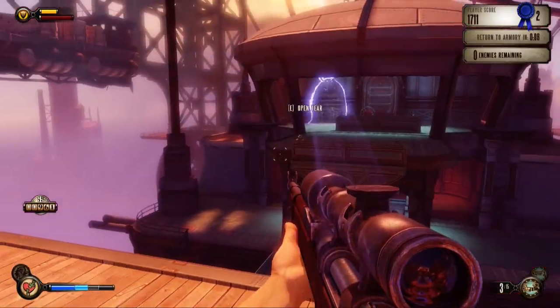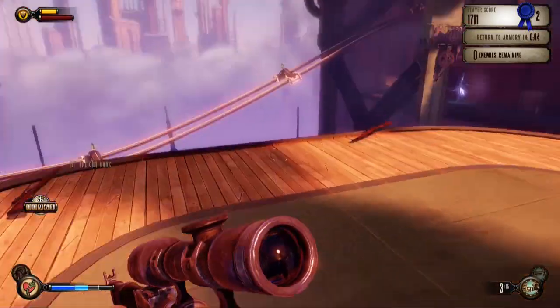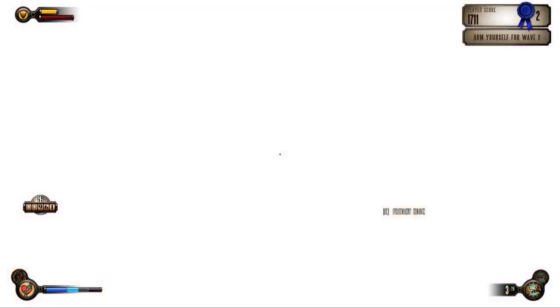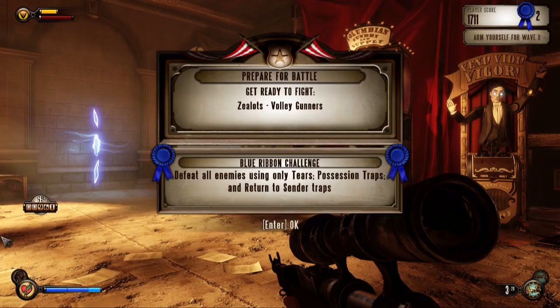Well, as you can see guys, there is no plotline in this at all - it's just carnage! But it's pretty fun carnage, and it does take advantage of the quite fun gameplay and the combination of vigors and weapons and things like that. Zealots, Volley Gunners - defeat all enemies using only tears, possession traps, and return to centre traps. Well, that's probably not going to happen.